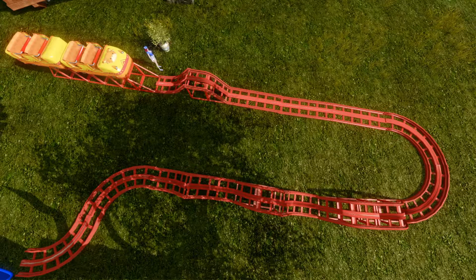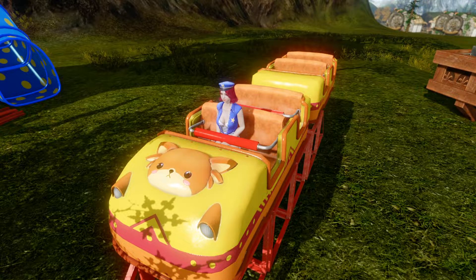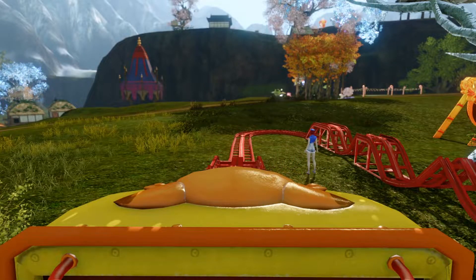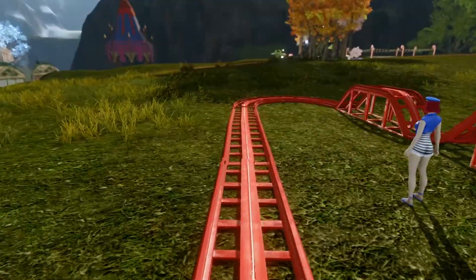So for the roller coaster pack, what you see here is what is included in it. You get the front and the rear car. These sadly do not actually move on the track — it would have been really cool if they did — but it's just a seating place for your character to sit. I'm going to take you on a virtual roller coaster ride now since this doesn't move.